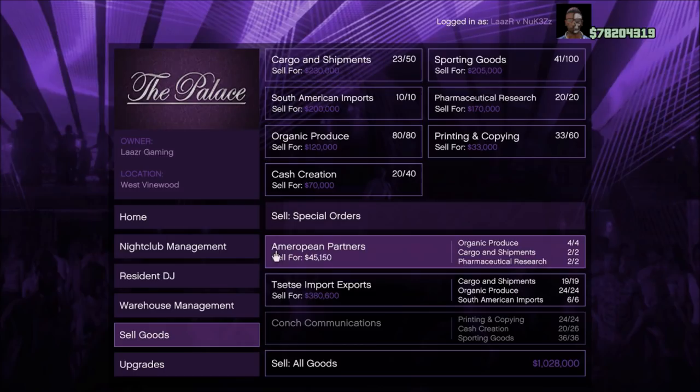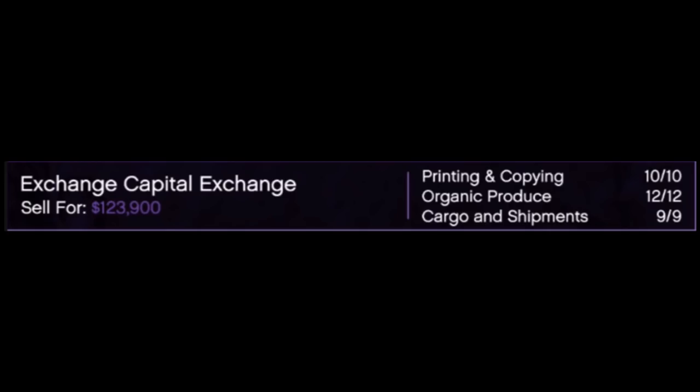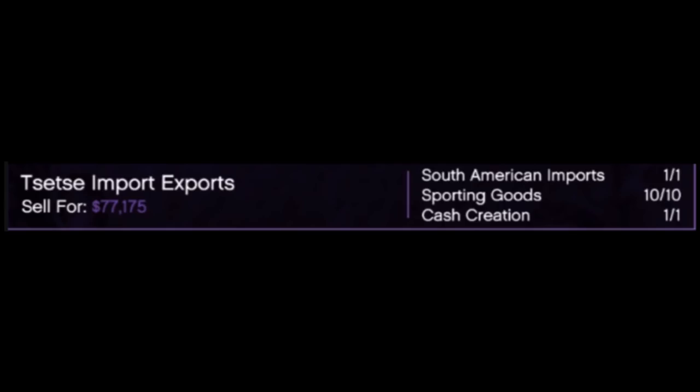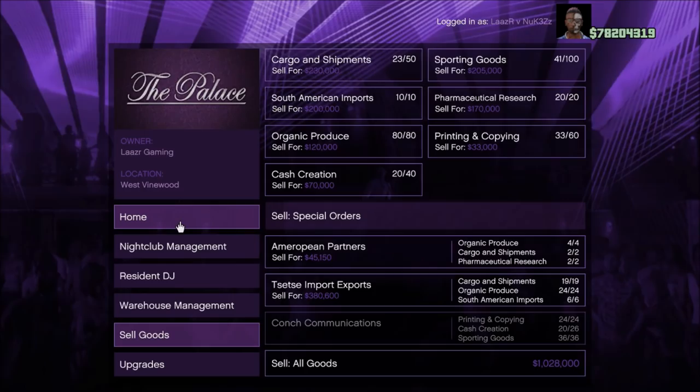In general, you're going to be much better off by just selling all of your supplies through special sell orders. To give you guys some examples of how much extra profit you make by doing special sell orders rather than selling individually: for the Exchange Capital order, if I was to sell these products individually it would sell for $118,000, whereas selling them together I'd be earning an extra profit of $5,900. For the Import Exports special order, normally I'd only get $63,000, but by doing it in a special order, I'm earning a bonus $13,600. And if I was to sell the Profit Weaver Enterprise order individually, I'd normally be receiving $264,500, whereas by selling them in a special order altogether, I'll be earning a bonus $26,450. Just keep an eye out for them and you should have no problems.